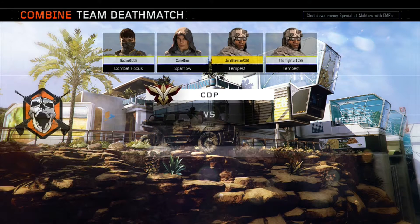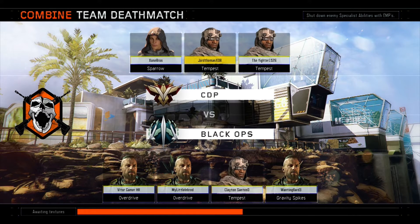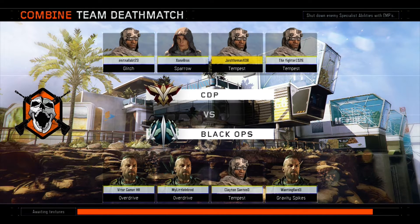First thing you'll notice is here on the loading screen, everyone has a portrait that represents their class. Each class has its own special weapon you can earn in-game. For example, my class has an electric shotgun, and there's another class that has a bow.